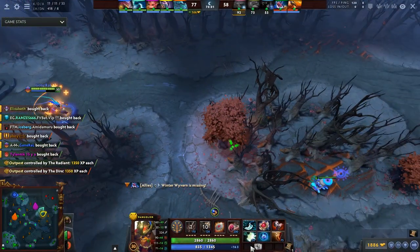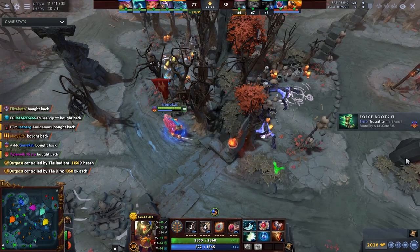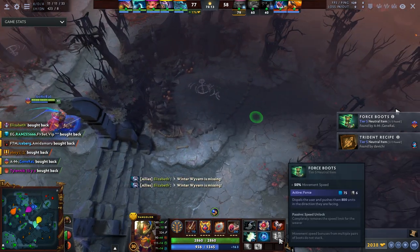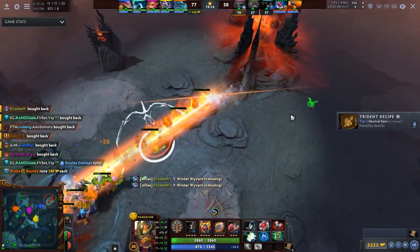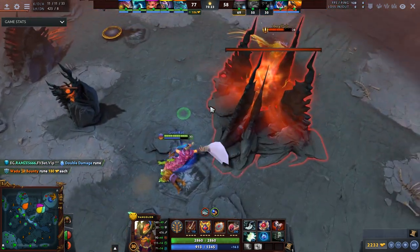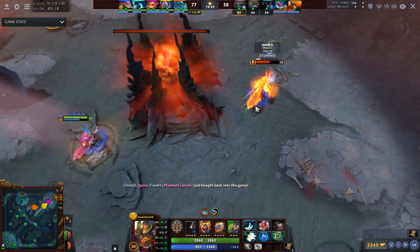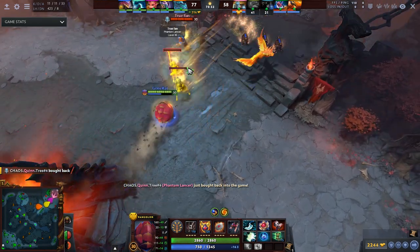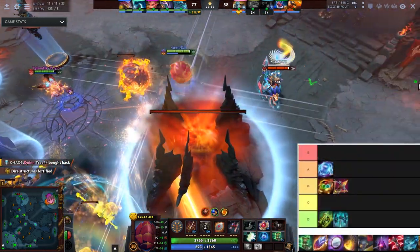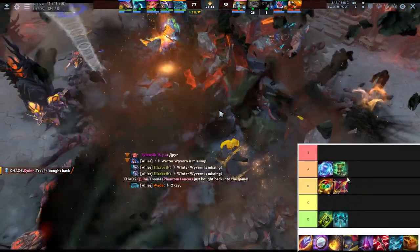Force Boots push you 800 units in the direction you're facing every 6 seconds and dispel you, which doesn't get disabled on incoming damage. They also completely remove the movement speed limit for the wearer, and give 50 movement speed — if you have a bunch of other movement speed items you are going to zoom. A six-second force staff is going to absolutely change fights, and therefore I think this item on supports is fantastic — A tier, primarily for the active.